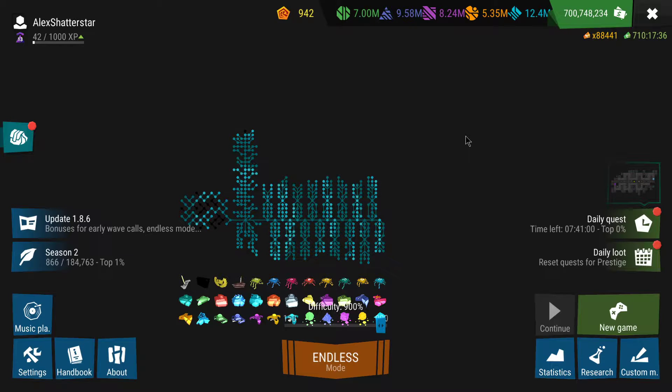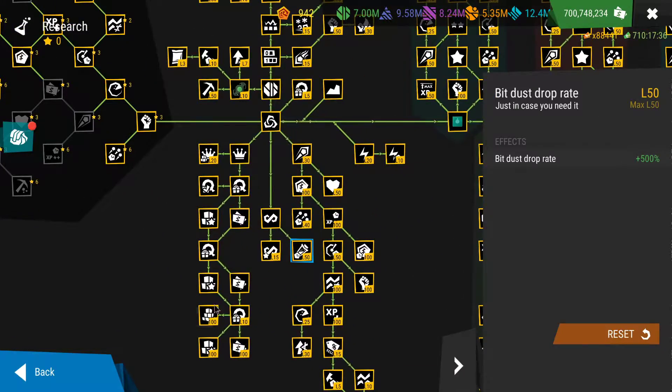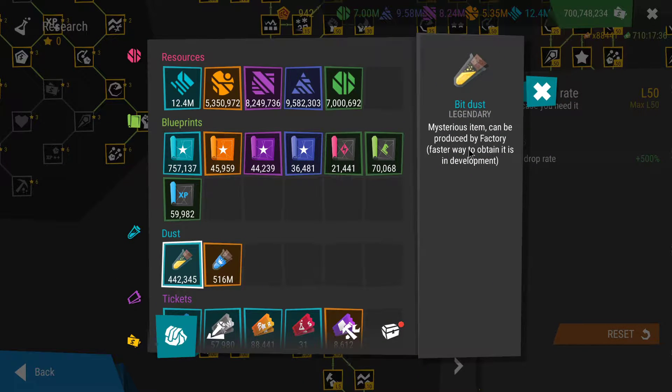Hi everyone, welcome back to another gameplay of Infinito 2. Welcome to another comparison for Endless. In this video I'm going to show you guys in which way you can obtain more biddesc — is it with the biddesc upgrade or is it with loot rarity? Which of these two upgrades is going to increase more the amount of biddesc you can obtain in any gameplay?